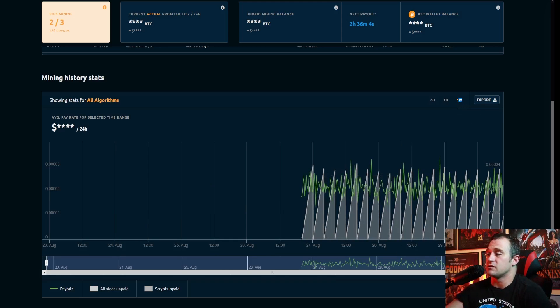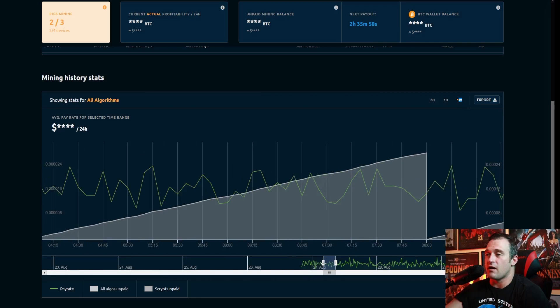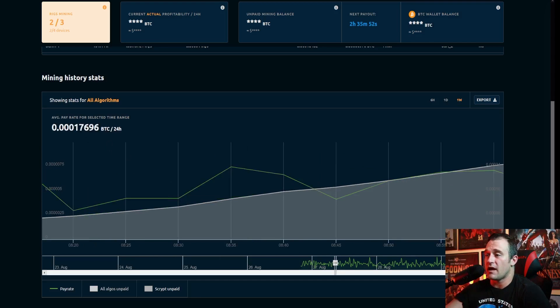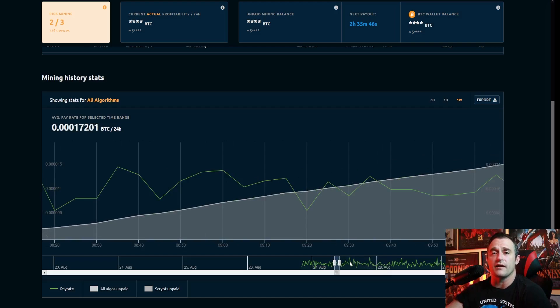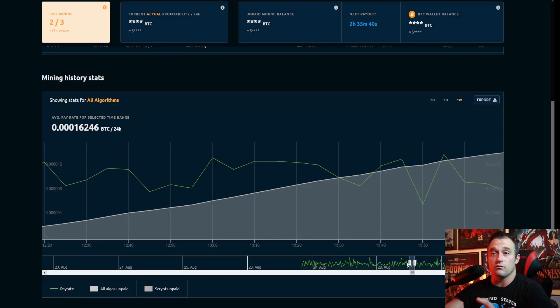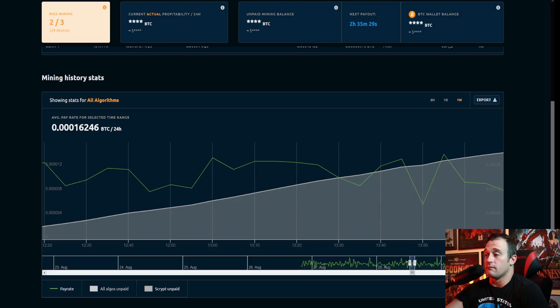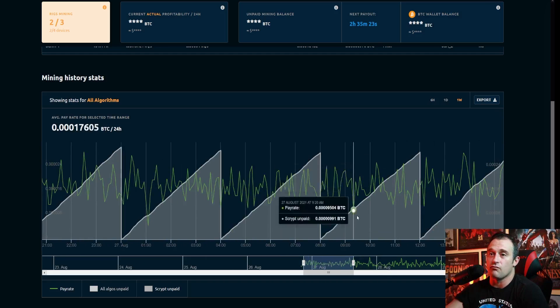Another neat feature is this bar right here below. It allows you to narrow down your search of time frames, and it will actually change according to where you are and tell you a profitability. So let's say Bitcoin spiked or dropped — you could go right in and look at that window of when it went up and when it went down, and you could see how it affected your profitability. That could be used in many ways for your knowledge in cryptocurrency, and I really, really like that.